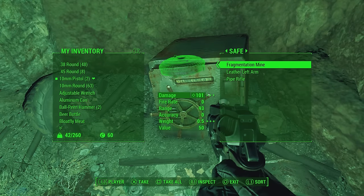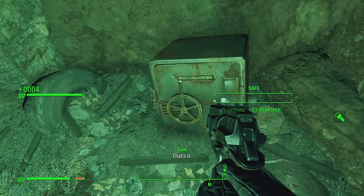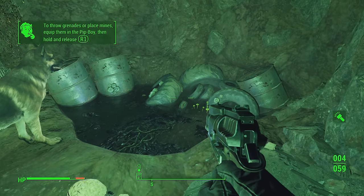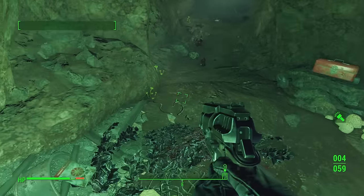Look what we've got in the safe: 14 rounds, bottle caps, a mine, some leather left-arm armor, and a pipe rifle. The pipe rifle isn't doing massive damage but it's interesting — I haven't got one so I'll take it. Also: to throw grenades or place mines, equip them via the Pip-Boy then hold and release R1. Standard grenade throwing, pretty cool.